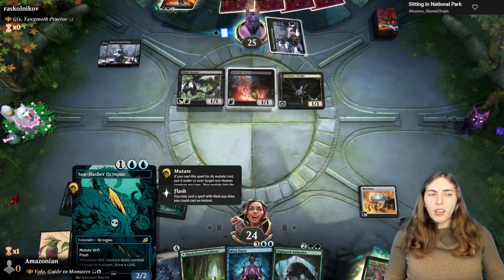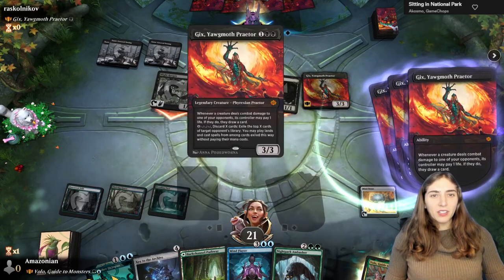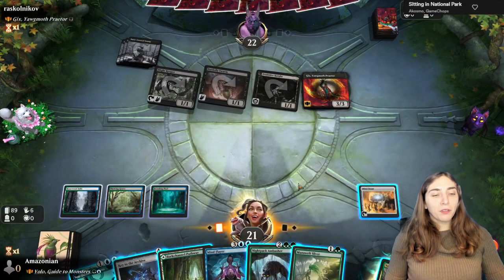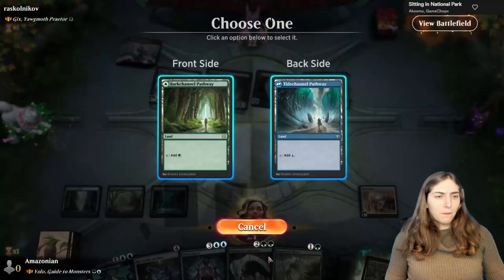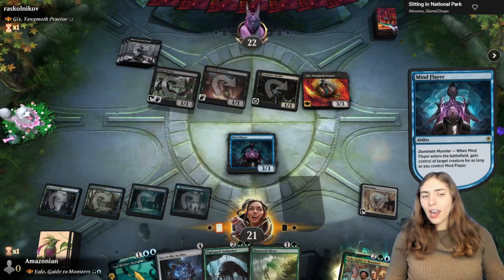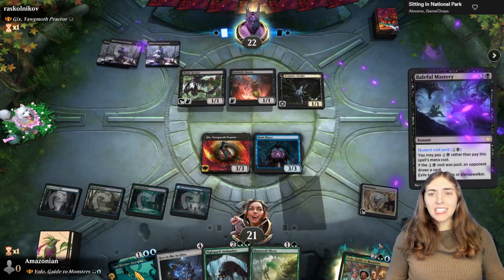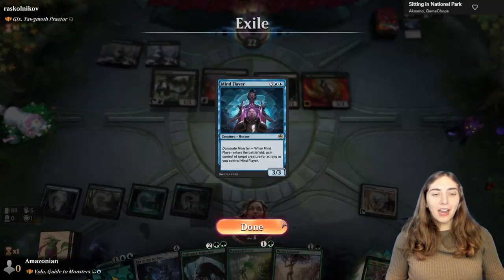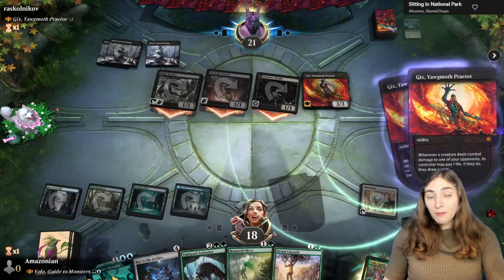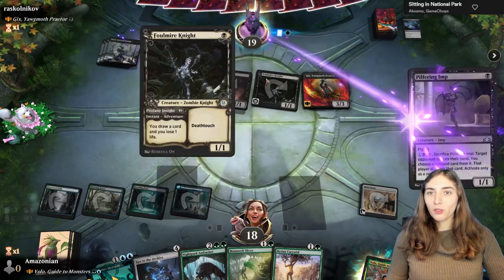The Sea Dasher Octopus has flash and I could have blocked the Foul Mire Knight, but it's not a trade I want to make. They drew three cards — filled up their hand, that's smart. What if I had a Gix? I had nothing to copy with Volo and no one-cost creatures, so we'll use Mind Flayer and steal Gix. They removed our Mind Flayer; I draw a card and Gix is back. They're hitting me for three and every time they pay a life I've been losing one too, so it's kind of one-for-one but they've been drawing cards.